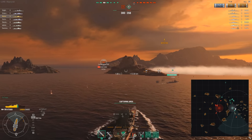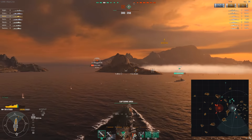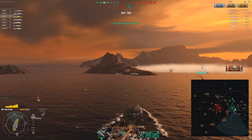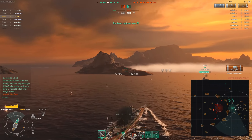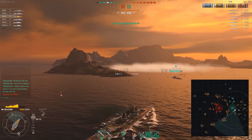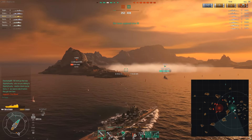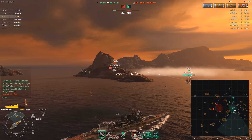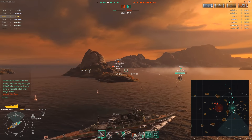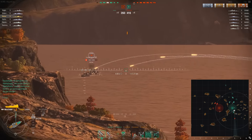Now the enemy Fubuki shows back up — he's being a little brave, but our guns just aren't in position to track on him before he goes behind the island. We do help successfully capture B. Most of my team is engaged with the enemy in the north. Me and the Benson are going after this Fubuki, and the Benson already has line of sight. We almost have line of sight, our front guns are in position, back guns are coming in.